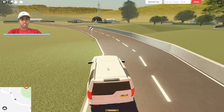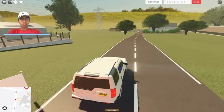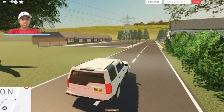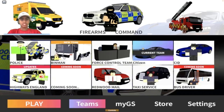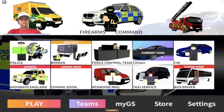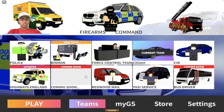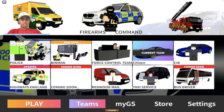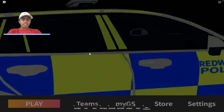We are approaching a farm it looks like. I think it is time that we switch to the team here. So let's go to teams — we've got the police, the bin man, the force control team, the citizen, the CID, highways England, new updates, a coming soon team, Redwood mail, taxi service, and the bus driver. I'm gonna go onto the police team.